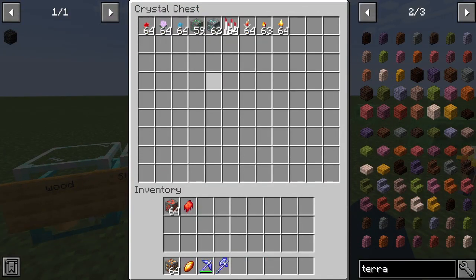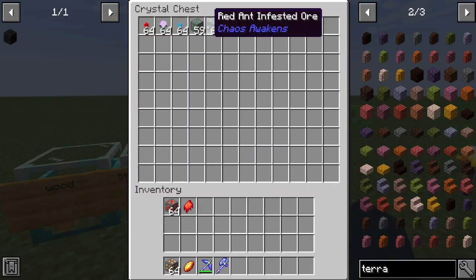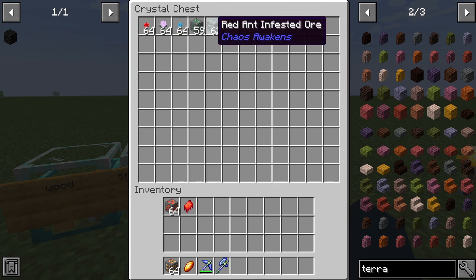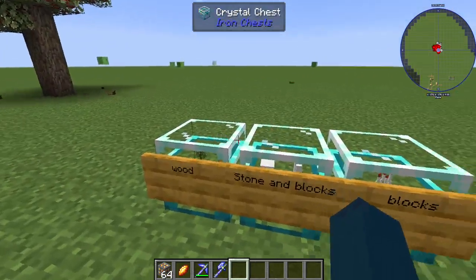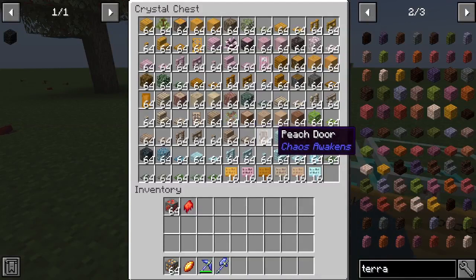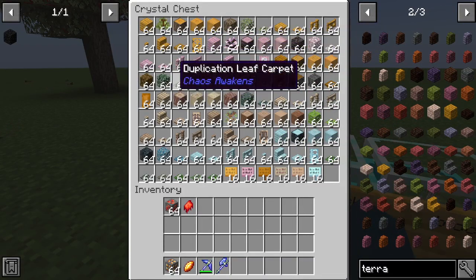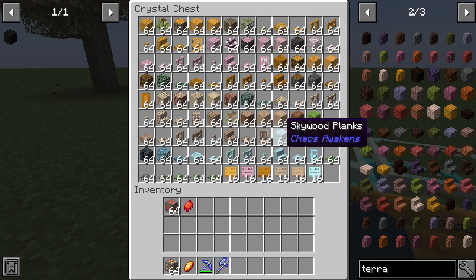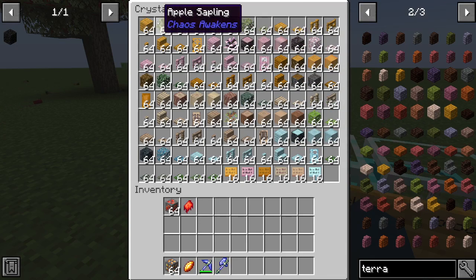You'll find these flowers out in the world. You'll find termites underground and they'll trick you — you'll think these are diamonds but they're actually troll blocks. You can find all the saplings for each wood type, like cherry saplings.